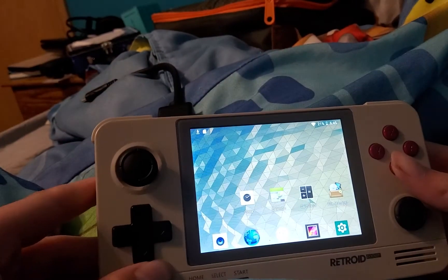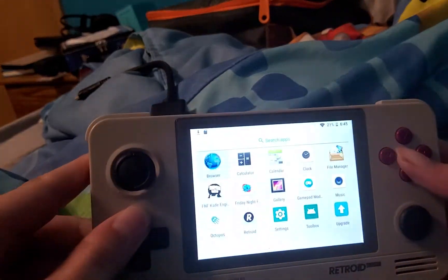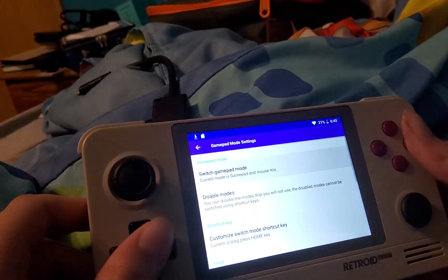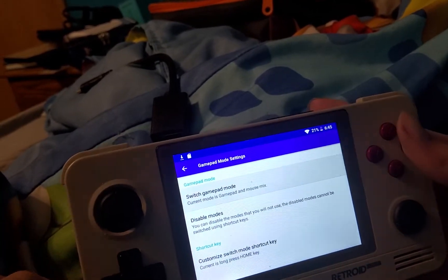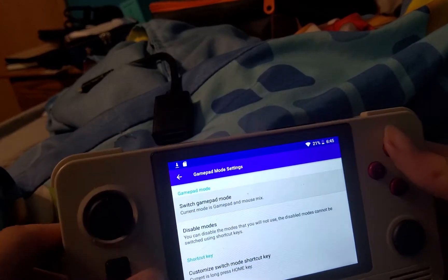Hey guys, today I'm going to show you something interesting on my Retroid Pocket 2. We have Friday Night Funkin installed, but to play it currently, I'm getting the buttons mapped so I can use the buttons to press the arrows instead of tapping.